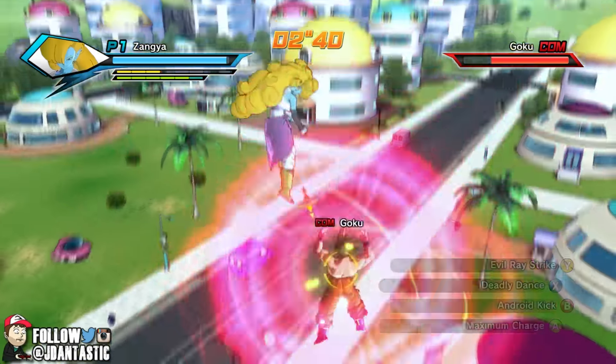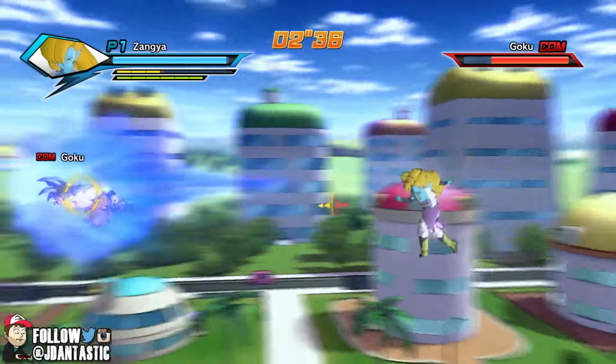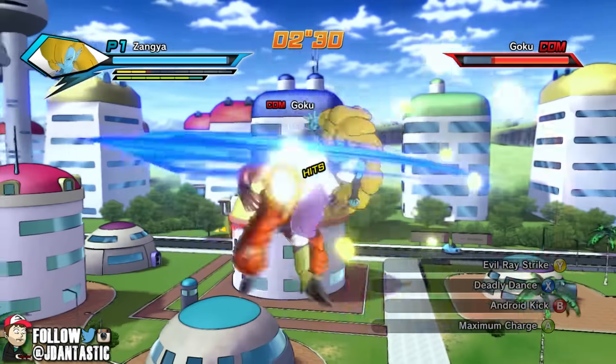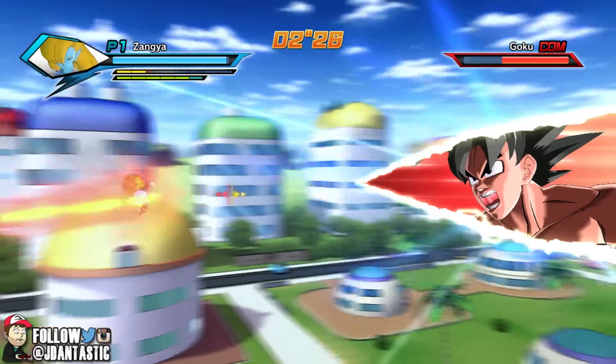Catch this evil dance! There he goes — got that force field on him. Catch a few of those ki blasts, come here, give him that deadly dance. Oh yeah, right there in the pectoral muscles!